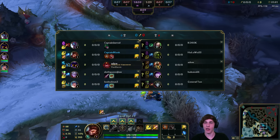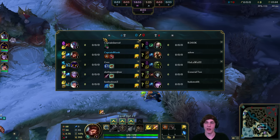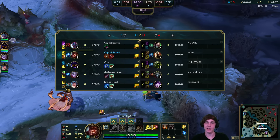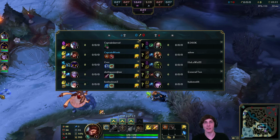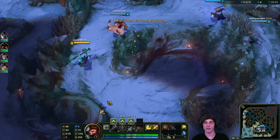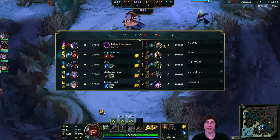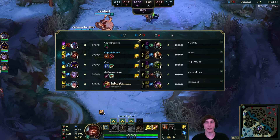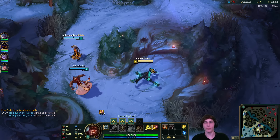We're against Singed top, Pantheon jungle, Urgot mid, and the dual lane of Jhin and Morgana. In all seriousness these are pretty difficult lanes to gank as Wukong. Urgot can use his ultimate pretty efficiently against me if I engage, and can lock me into turret. Singed can do the same thing with his fling, and Morgana's got her spell shield, so all of these lanes are pretty difficult to work against - but we'll figure something out.